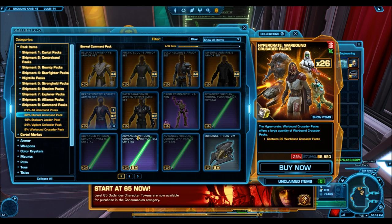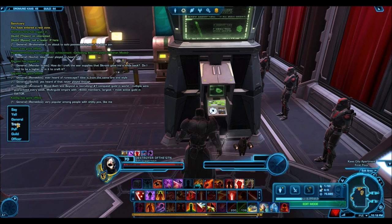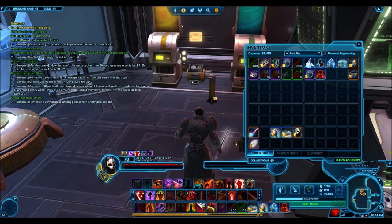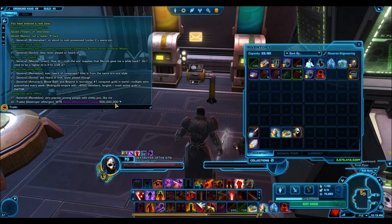Tip number six: sometimes the GTN is not the best place to sell your item. You can use the trade chat channel to advertise your item and price, and the best place to advertise is on the Imperial or Republic fleets where you have the highest population. This works really well for expensive items because the GTN takes 10% of your profit — so if you sell something for 10 million credits, the GTN takes 1 million. If you trade directly, you receive the full amount.